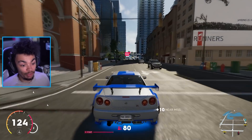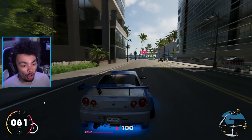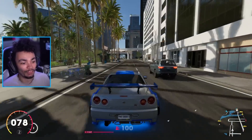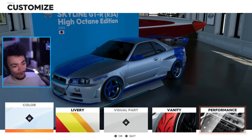The first thing I want to do is jump to the house and make this thing look a little bit more spicy than it already does. I bought a bunch of vanity items, bought them all on the store, ready to go. Here we go baby.